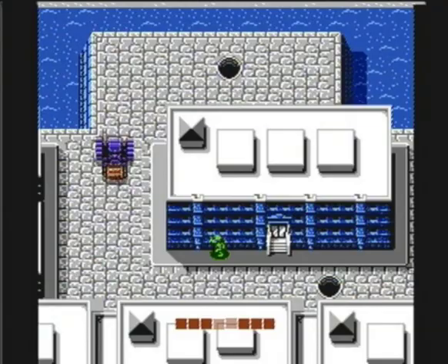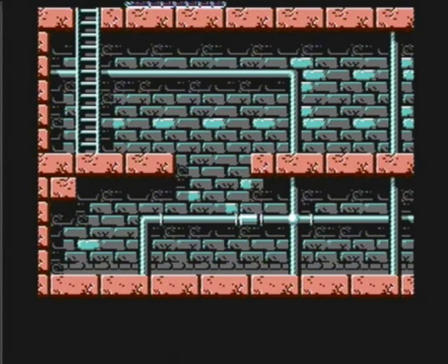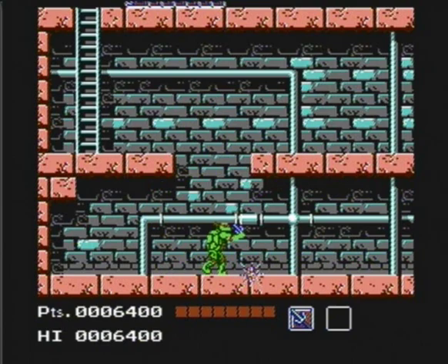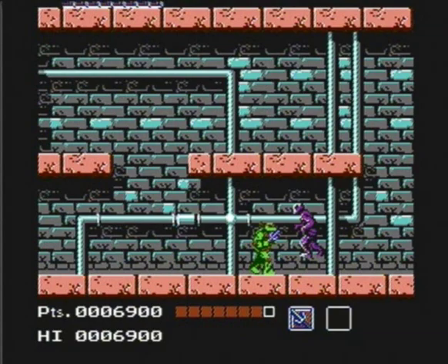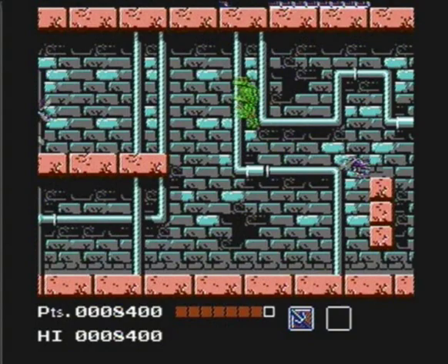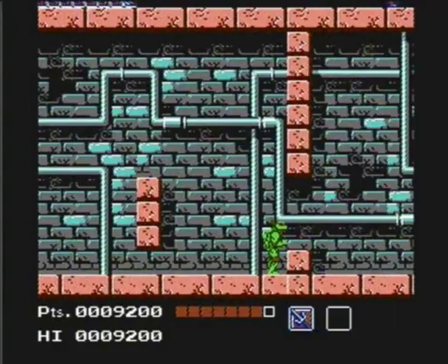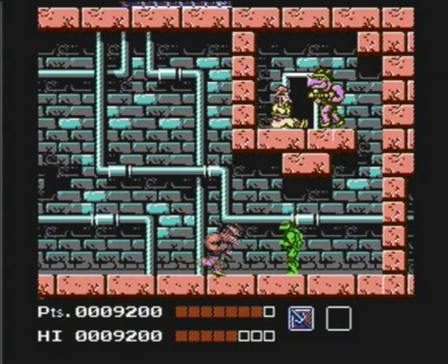There's foot soldiers on the map and you can kill guys on the map too. Let's use Raphael — he's my favorite Ninja Turtle. He uses the sais. He's kind of garbage in this game, to be honest, mainly because he has no range. So he's actually not as useful as the other turtles in a platformer, because range is a very helpful thing in this game. However, his sais actually do slightly more damage than Leonardo and Michelangelo — but not as much as Donatello.